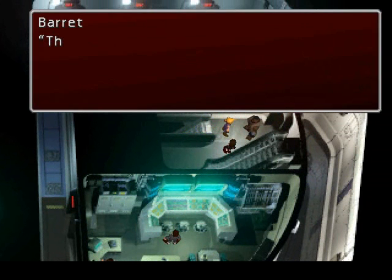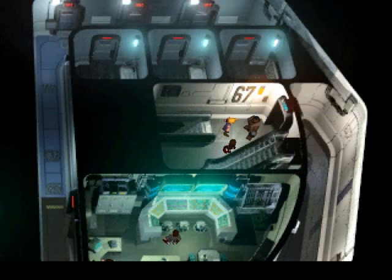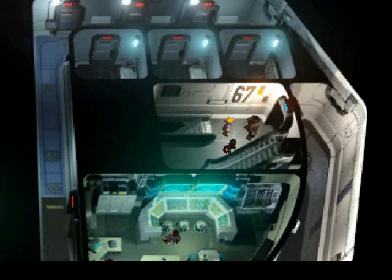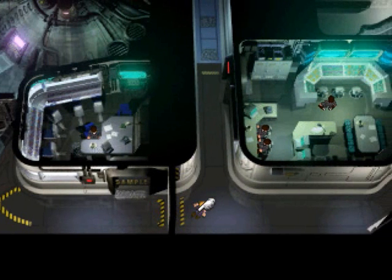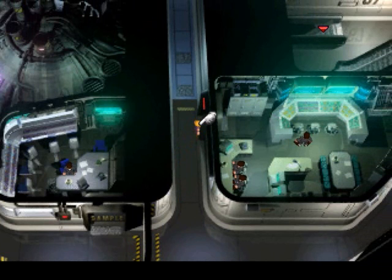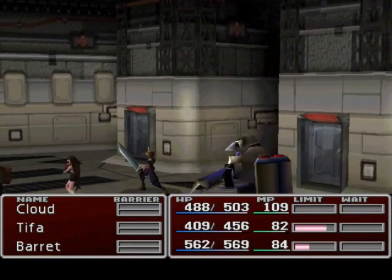I remember him — that Hojo guy. He's in charge of the Shinra Science Department. Cloud, don't you know him? This is the first time I've actually ever seen him. So that's what he looks like. We can pretty much just go anywhere we want, as long as we're keeping an eye on Hojo. So who are these guys? Apparently we're gonna have a battle in some kind of computer lab.